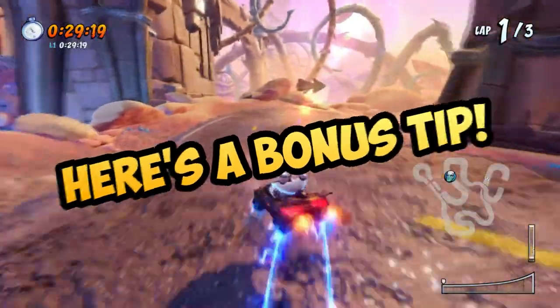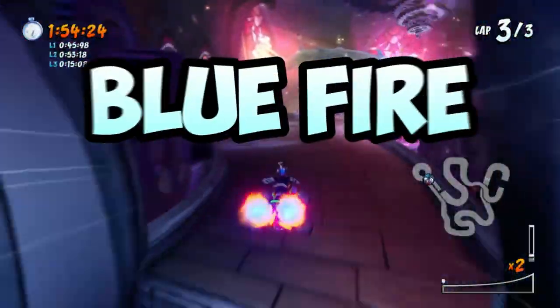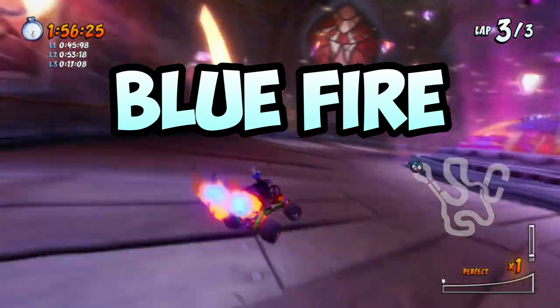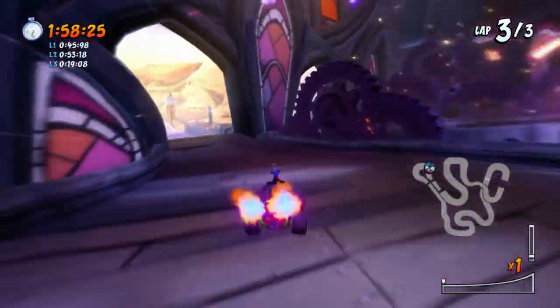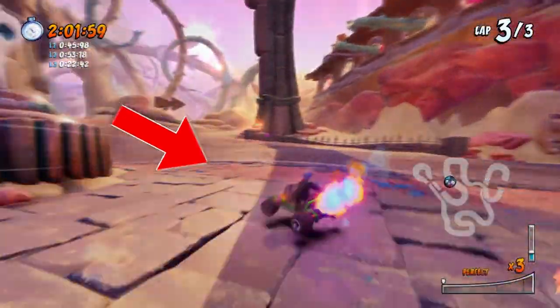At the beginning of the video I mentioned that you can do something very special with this shortcut. If you have blue fire and you're heading to this shortcut, you can actually continue to drift off the shortcut without doing any jump at all, because of the blue fire speed — which is pretty cool.